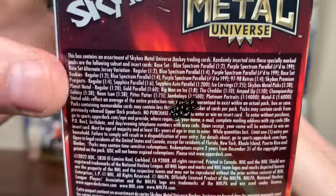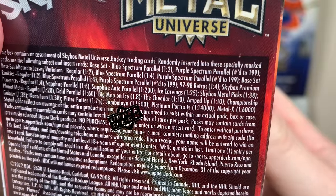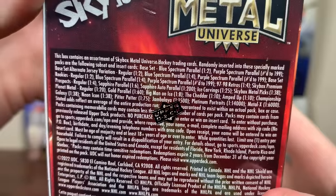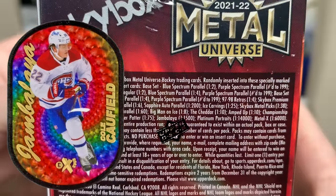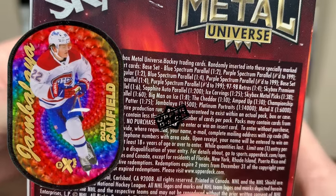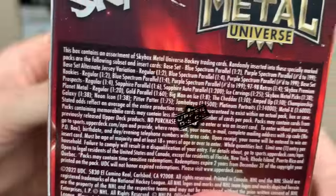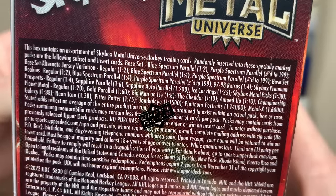A bunch of inserts from Hobby are available in retail, including the Ice Carvings at 1 in 25, Acidate Cart, and Metal Picks. The Cheddar insert is about one in every other blaster. The tough chase cards like Jambalaya are 1 in 1500 packs — aggressively tough. Portraits are 1 in 14,000 packs, Metal X is 1 in 6,000, and Championship Galaxy and Nyan Icon are all in here. The odds are very reasonable except for those really tough inserts.